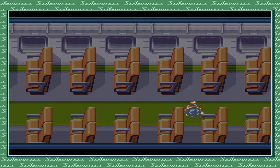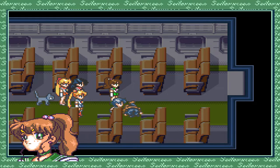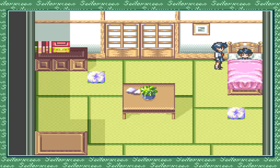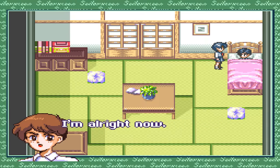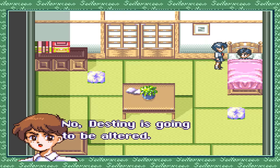'Ryo, are you alright? Ryo?' 'Ame, Ryo, hang in there.' 'It's okay, he's only unconscious.' 'Monsters — could it be Queen Beryl? Can't worry about it later, let's get back to Ikawa Shrine.' Back at the shrine: 'How are you doing, Ryo?' 'I'm alright now. Ame, I had a vision in my dream — the past and the future have changed. Destiny is going to be altered.'